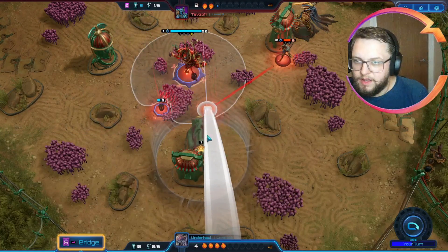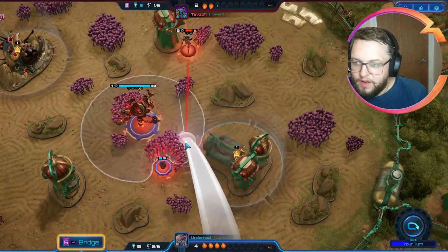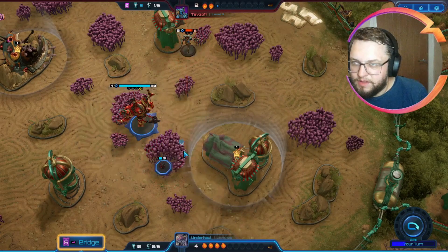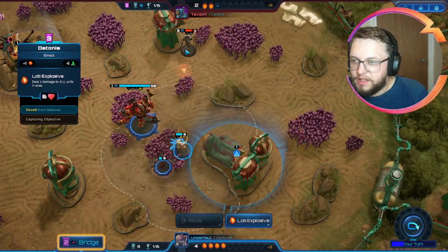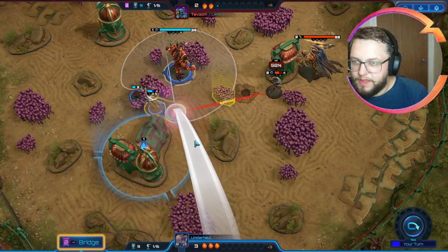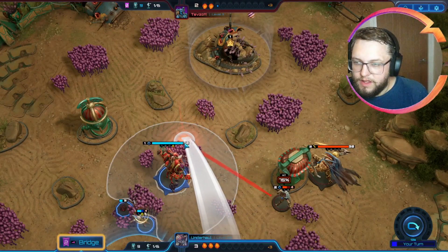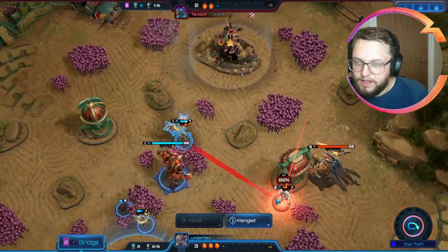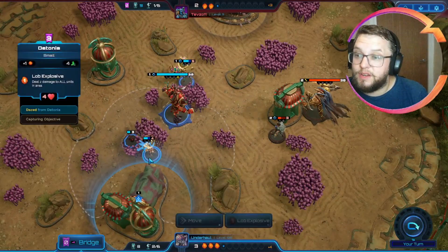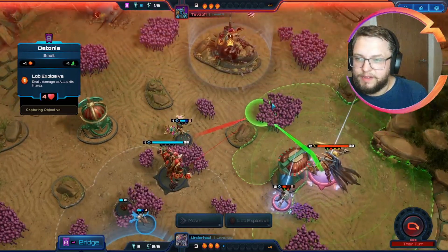We're going to go with Detonia through this terrain so it's harder for her to get hit. We want to make sure she's on the objective, and here looks about as hard for them to hit the crackback as possible while still being in range. So I'll just go for this and hope we don't get hit back. He did hit us back unfortunately. We could just go for Nuisance actually - we can't quite get onto Extilior. We should have done Into the Breach on Detonia - we could have gone twice! What a fool. That could have been so much more damage - we could have nearly killed Broken Vengeance here.